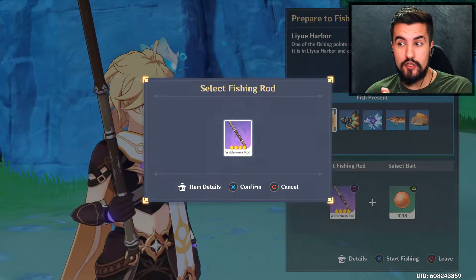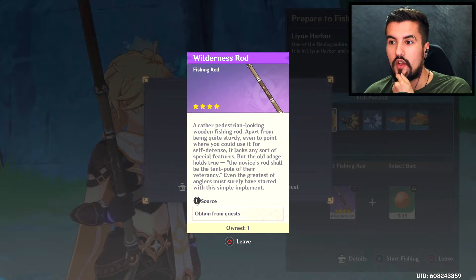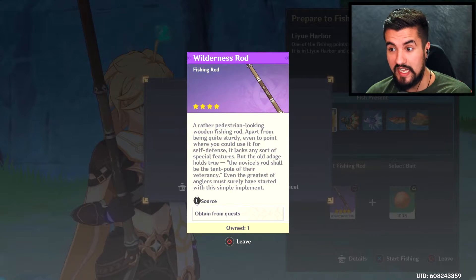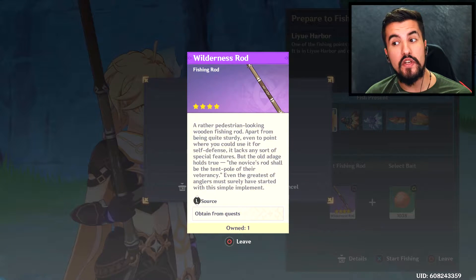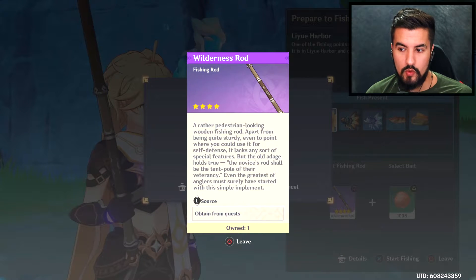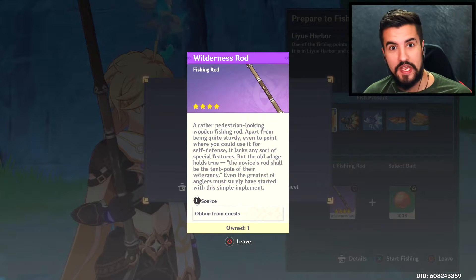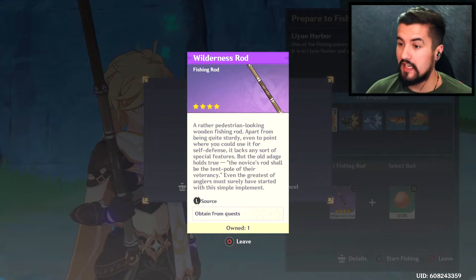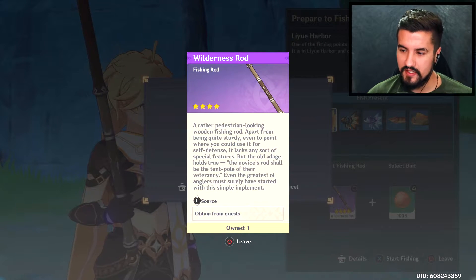This is where you could change your fishing rod, and fishing rods differ quite a lot. The Mondstadt fishing rod helps you fish in Mondstadt - it makes catching things faster and gives you an overall easier time. Same with the Liyue one and the Inazuma one. There's also a special event rod that's probably gone by the time you're watching this, but it worked for everything, so if the event comes back, do the fishing event.